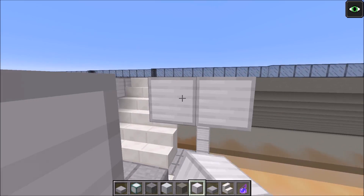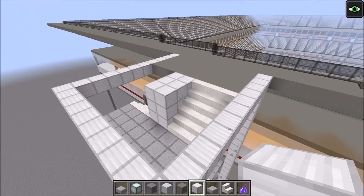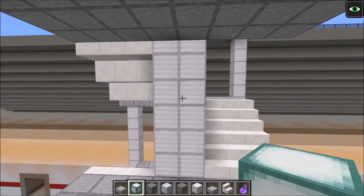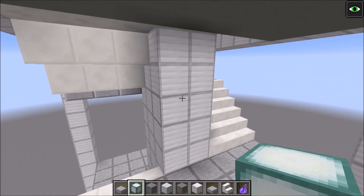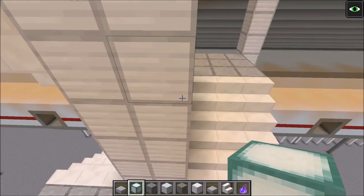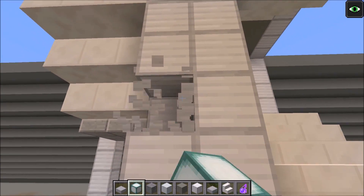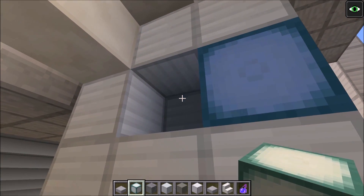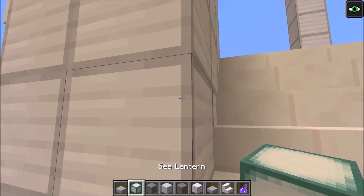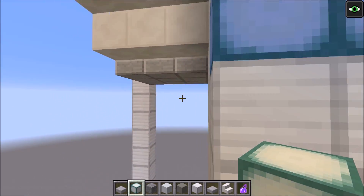There we go. These are our stairwells. Now to light our stairwell is pretty easy — what I do is go right in the middle and just put two sea lanterns like so. Two sea lanterns.